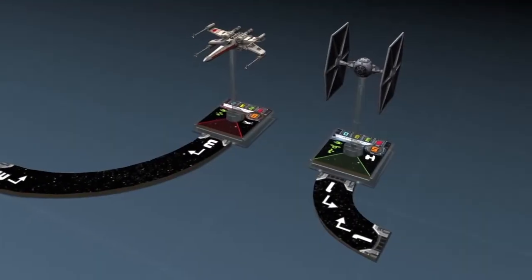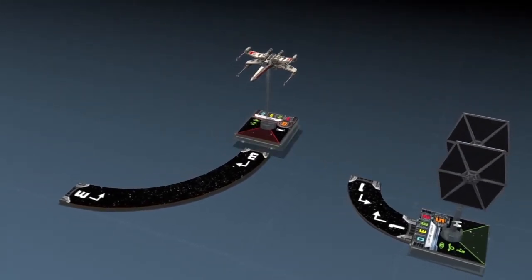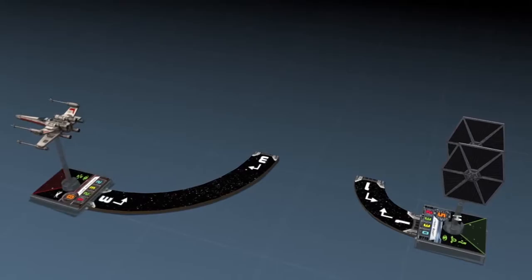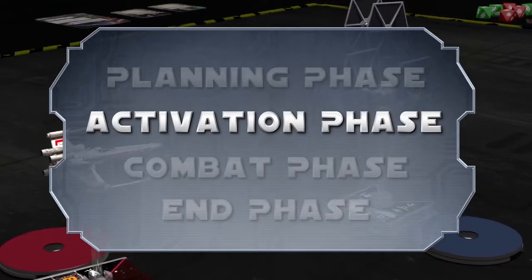The agile TIE Fighter, for example, can make sharp and sudden turns, while the more heavily armored X-Wing cannot. After all ships have been assigned maneuvers, play proceeds to the Activation Phase.